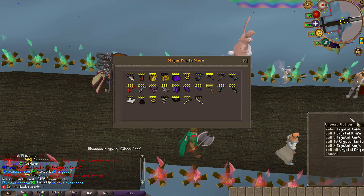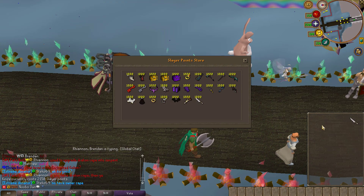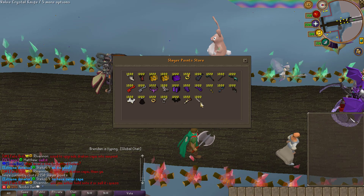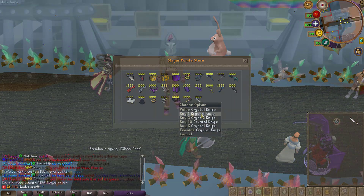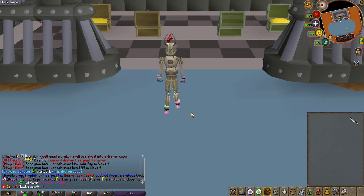Also, the crystal knife you need to cut up the attachments can be bought in the Slayer store for 2,150 Slayer points.